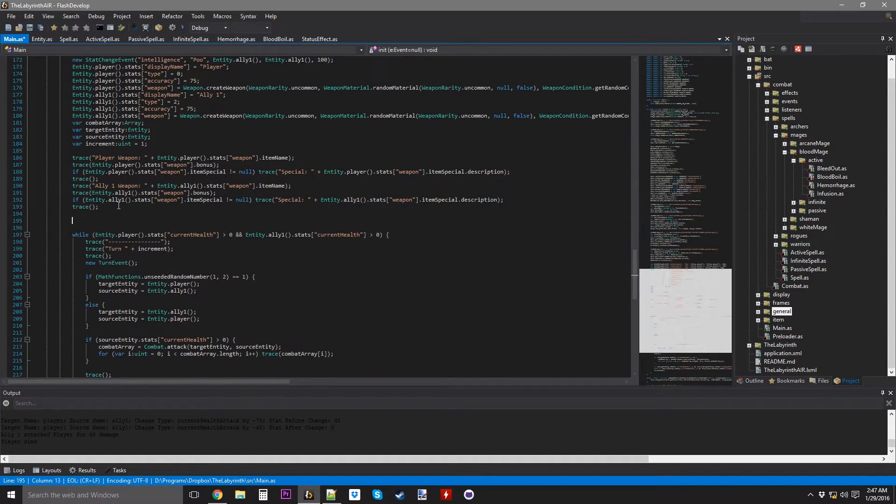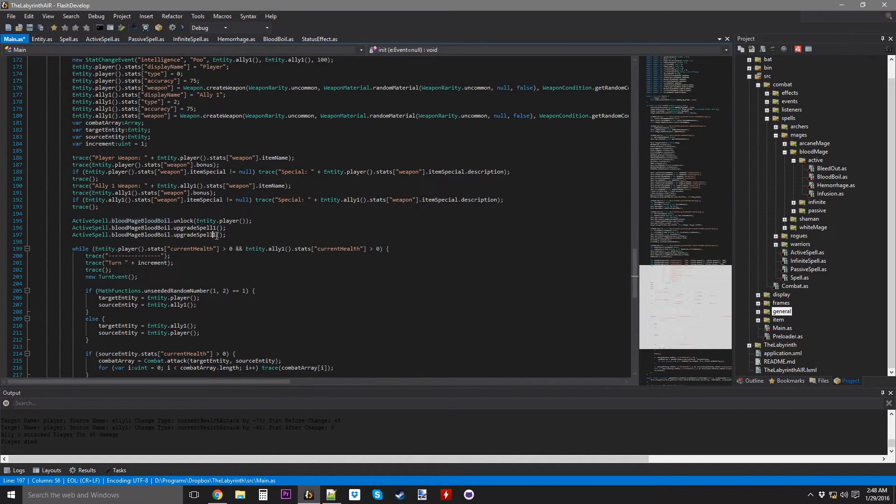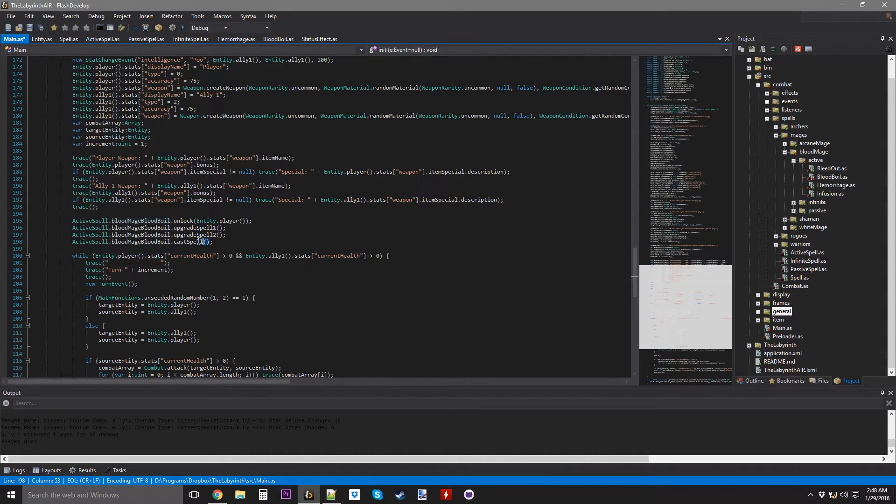Go down here to actives. I want blood boil dot unlock entity player active. Yeah, blood boil. We're going to upgrade it just because why not. Then we're going to cast spell onto ally one. It doesn't really matter who I cast it on because it's going to affect every entity, but whatever. Let's see if this works.